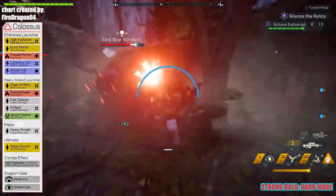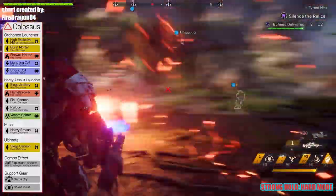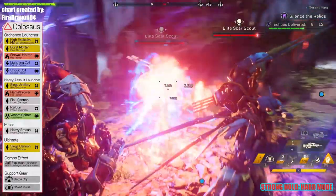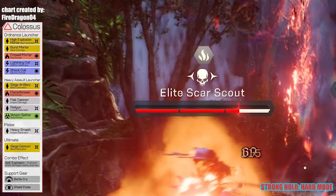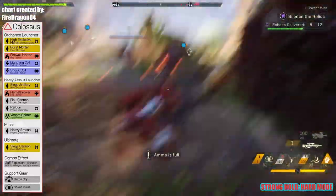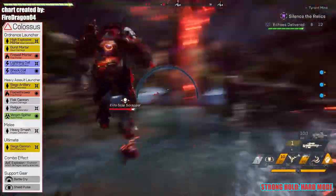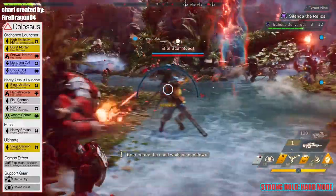Don't forget to deactivate your Lightning Coil when there are no enemies around so it can recharge. To know if a monster has been successfully primed, look at their health bar and see if there is a status icon on top of the name — once you see it, it's ready to get detonated. If mid-fight your Lightning Coil runs out of charges, you can still use your melee attack, which is your heavy smash, and your ultimate the Siege Cannon to detonate those primed targets.